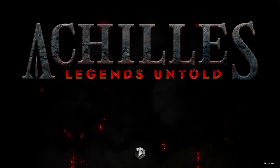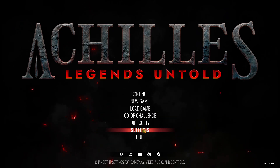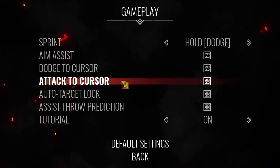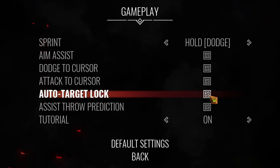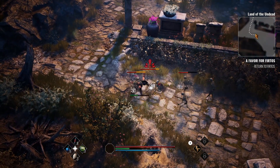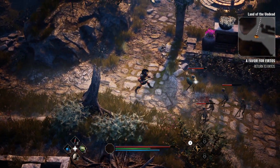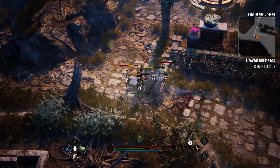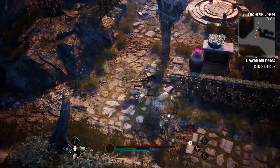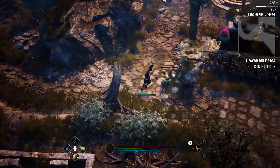Next I will go over some combat tips. The first is a personal preference: go into the settings menu, go into gameplay, and turn off auto target lock. What this does is the game will automatically lock onto the first enemy that hits you. I prefer to have this turned off as I do not believe there is a need to lock on in this game — you can quite easily guide any attacks in the desired direction, and it just makes the combat feel more fluid and freeing.